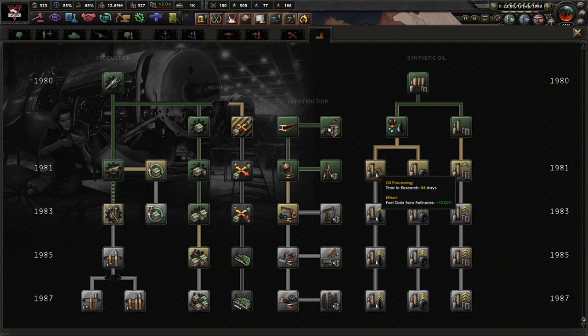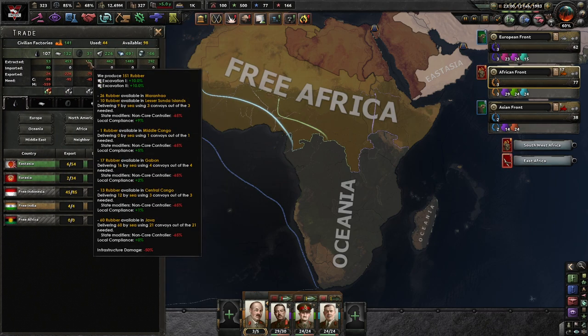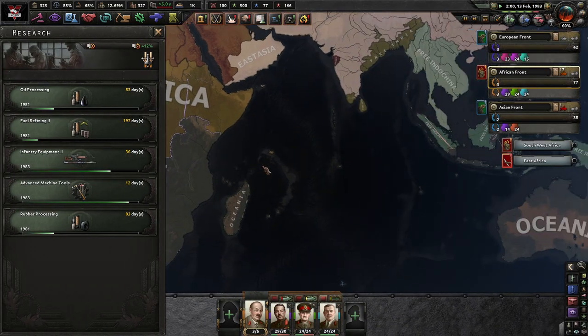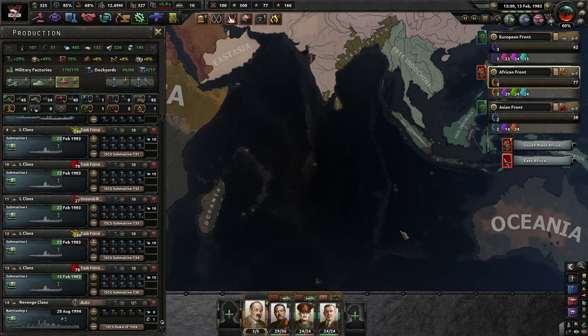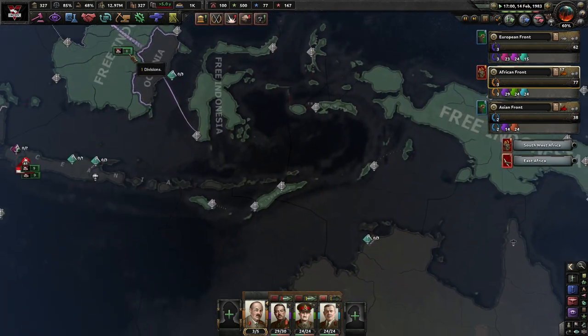We've also got three technologies that I can research. Do a game from refineries — oil, do we need rubber? Kind of. I will go for at least one rubber per factory. And then with you guys — you know what? Maybe we'll actually produce some battleships. Crazy. An unprecedented event in history.